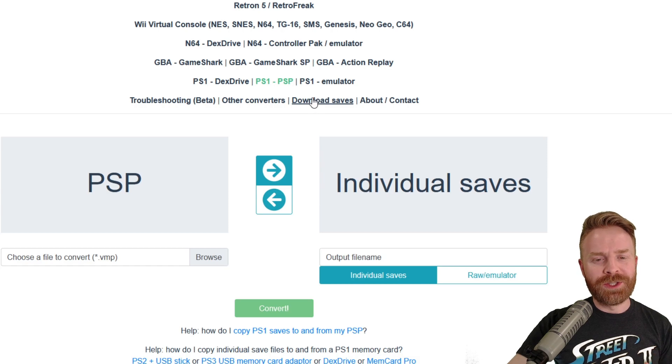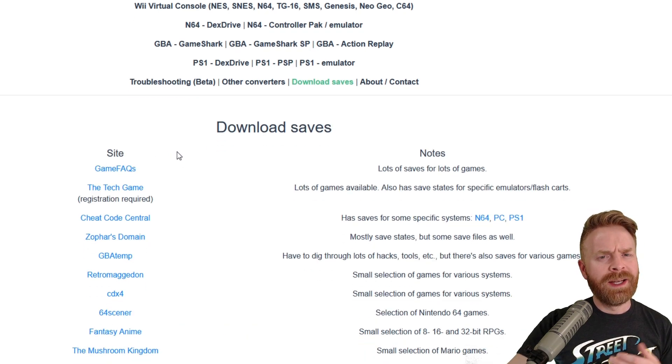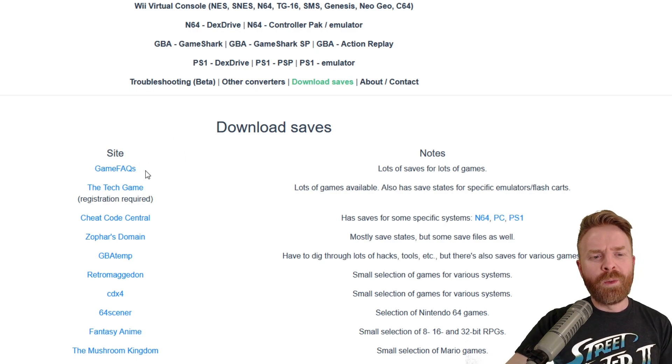One thing I really appreciate about this site is that they've listed where to get your downloaded saves from. If you don't have your own saves, you can pull them from the internet. One of my favorite sites is GameFAQs.